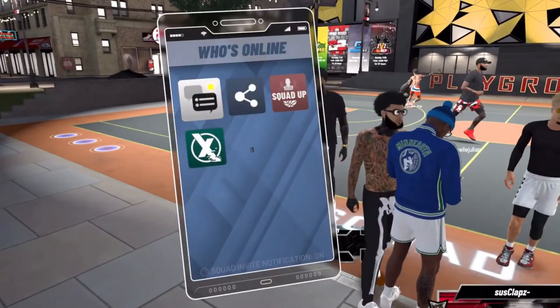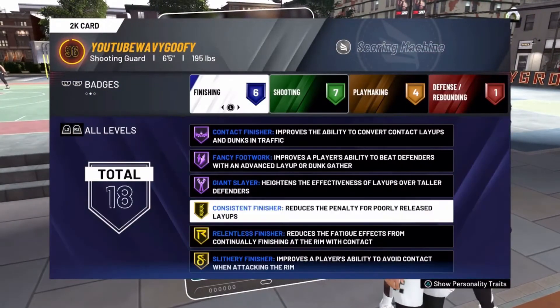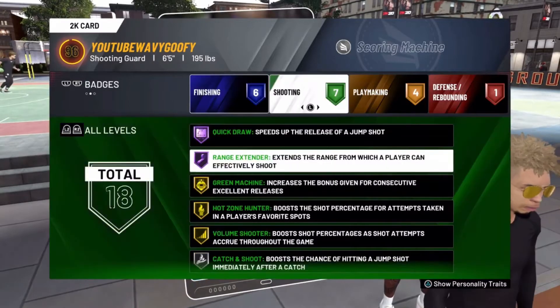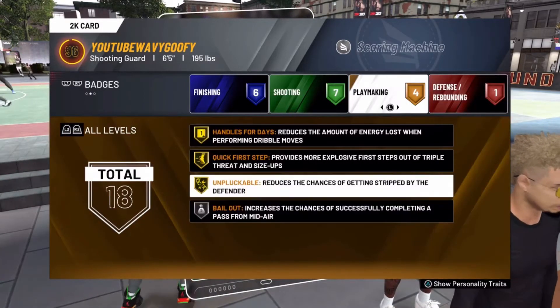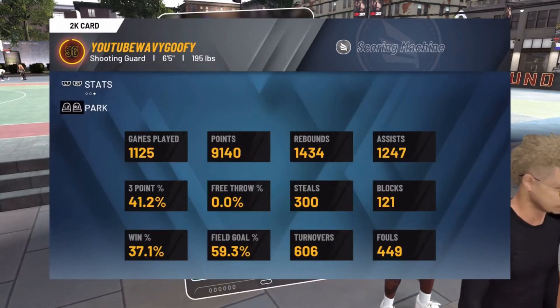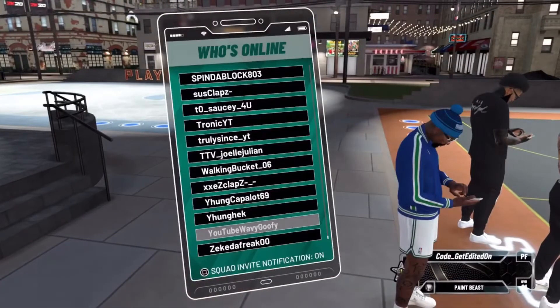Let's see the next dude. Look, he got the beard on, the neck, the tattoos, wearing black. This dude is a scoring machine — he got a nice amount of badges, shooting badges, Hall of Fame quick draw. He even got the bailout on. Let's check the win percentage. 37. If you're not at least a 50, I don't even know what I can say about you.